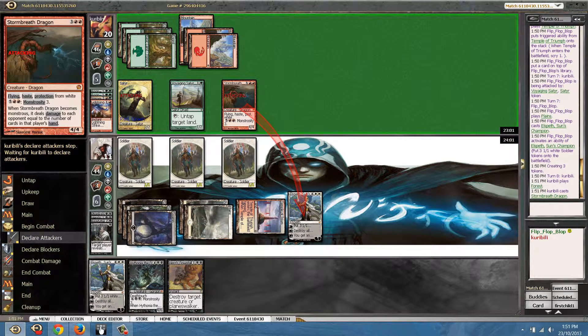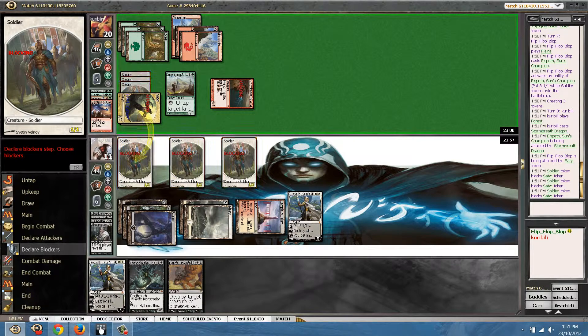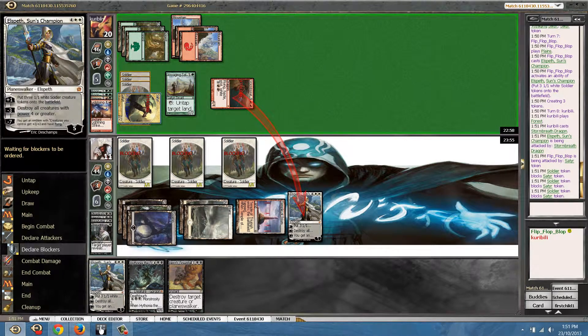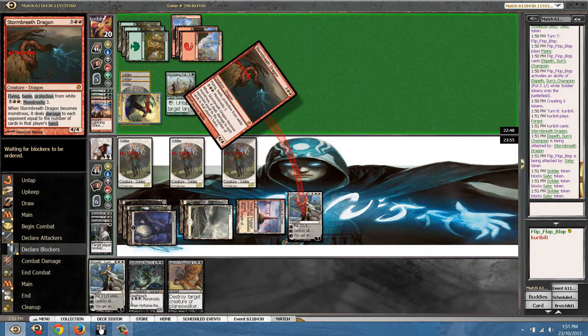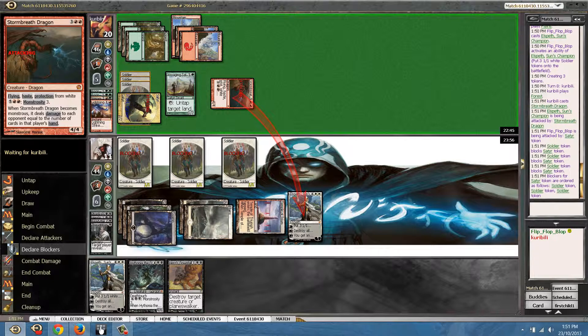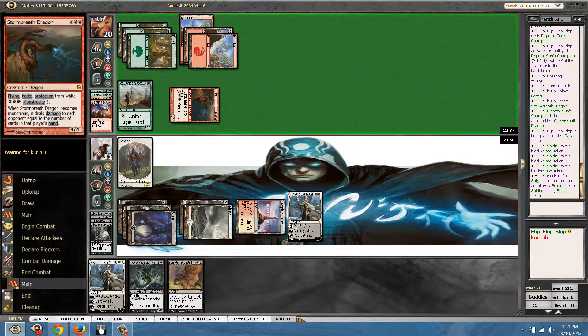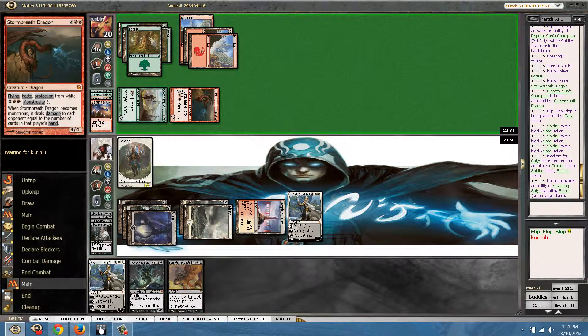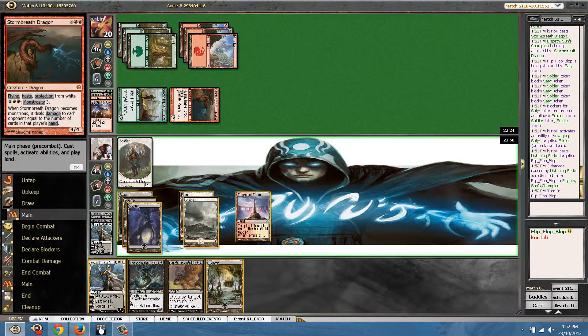Wow, he probably — lightning strike this guy. He got a very nice draw there. I think I have to kill this dude straight away in case he grows. This thing is really very good against our deck, because the only thing that can kill it is probably Downfall. Hopefully I draw Read the Bones or something like that.